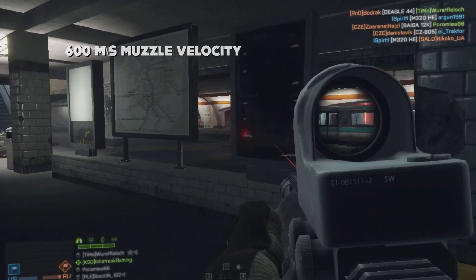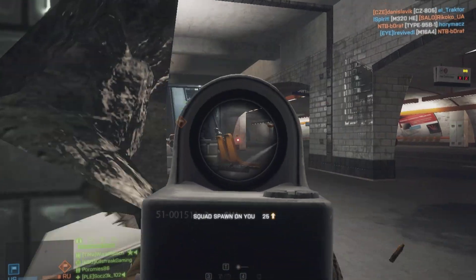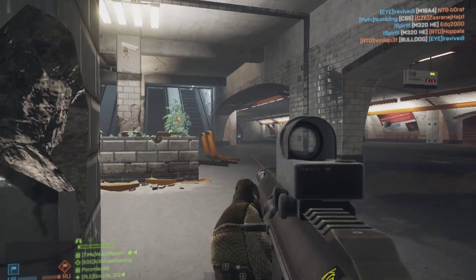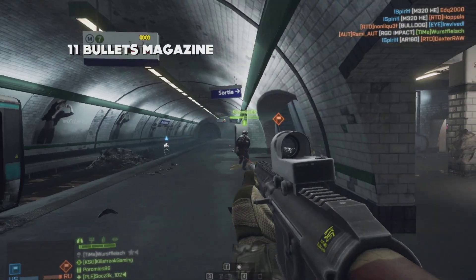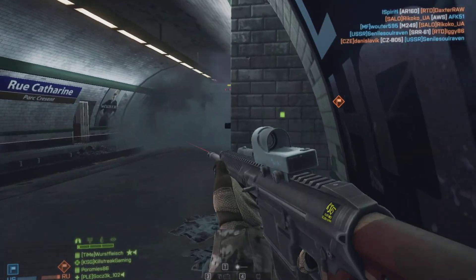The muzzle velocity is solid at 600 meters per second, just a fraction slower compared to the SR-R61, so you won't have to anticipate your shots while dealing with moving long-range targets. If you attach a suppressor as a barrel attachment, it will drop down to 330 meters per second. Magazine size counts up to 11 bullets, and if you're accurate enough, you could take down about 3 to 4 opponents before reloading.